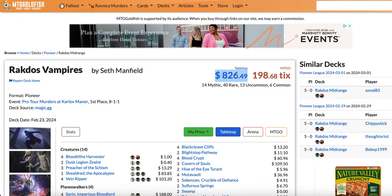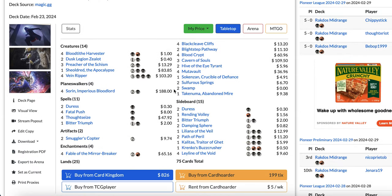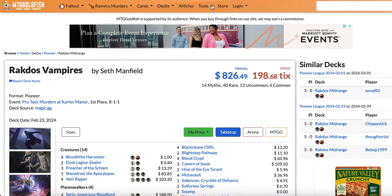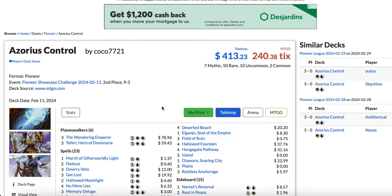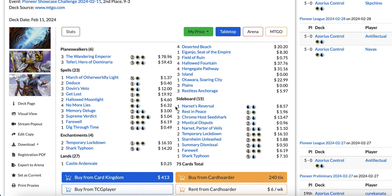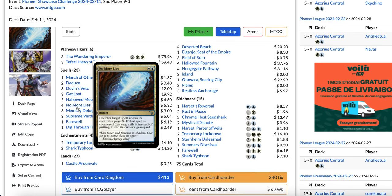By the way, this deck costs almost $1,000 — which is just insane for a Pioneer deck. Anyway, let's move on to the second most played deck right now with 13.5% of the meta: Blue-White Control. I assume the deck got a lot more popular because of the printing of No More Lies, though it was also really popular before that card.